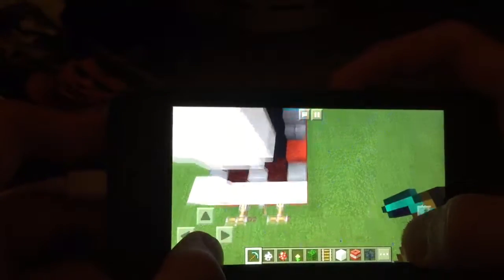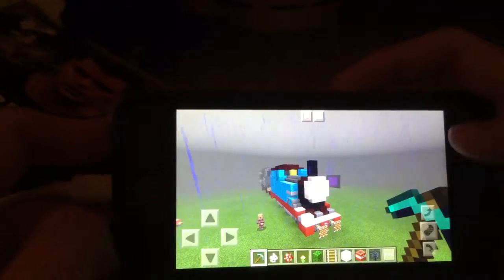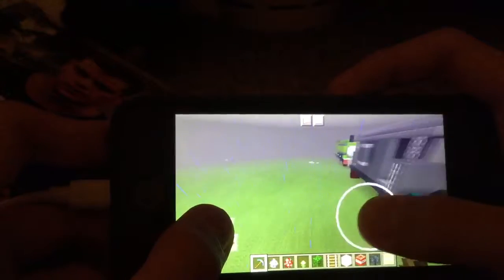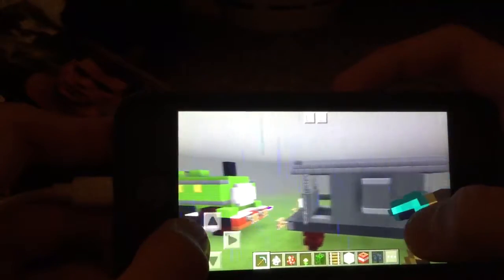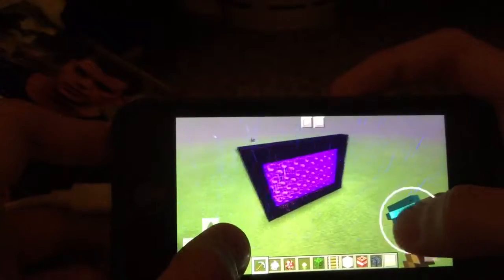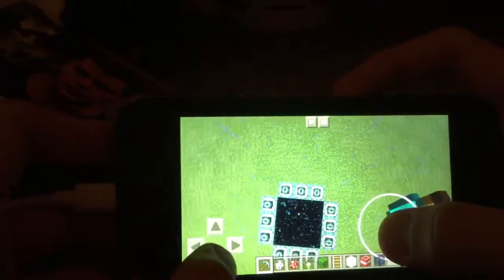I'm going to have to fix it later. Credit goes to Craft City Fox for making tutorial guides on making these Thomas models. We also have the brake van, and Duck. Then we have the Nether portal. We have a purple bed over there, and the End portal.